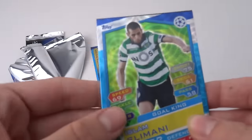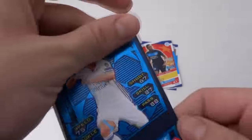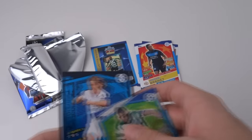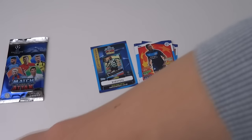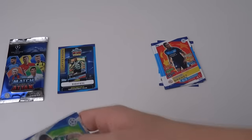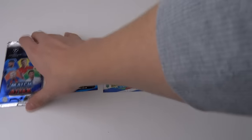Those are the base cards. We've then got Islam Sulmani Gold King for Sporting Lisbon, and the Luka Modric 2015-16 Winners card — that's a nice pull. We have got that quite a few times already this collection; maybe it's one of the most common cards to be found. But the Luka Modric 2015-16 Winners card looks amazing.